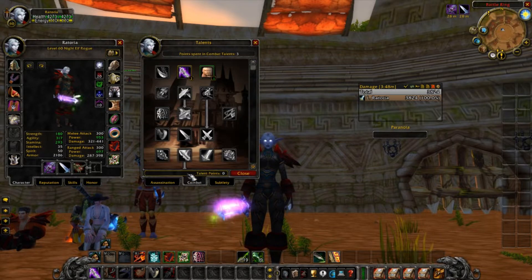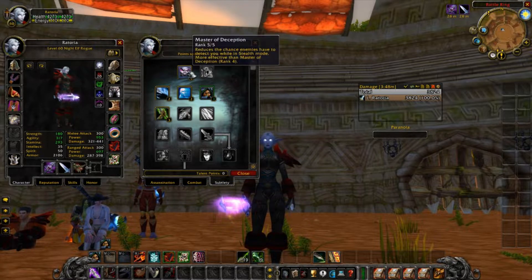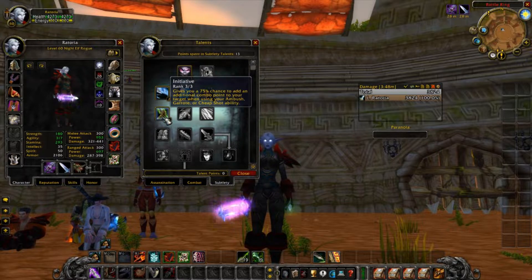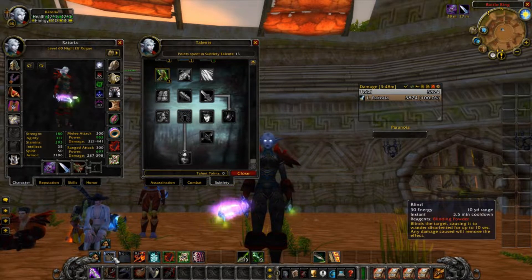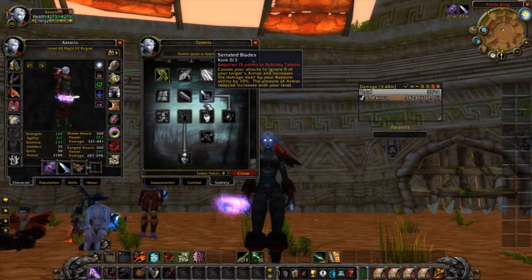A little bit of combat and of course some subtlety. You're not the fastest rogue around but you're still very stealthy. You may not be the most defensive rogue either — this comes with very low defense. You can only vanish and blind once, so you have to be very careful and choose your targets wisely.